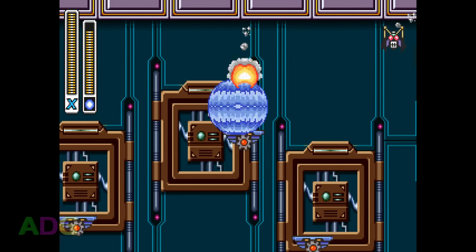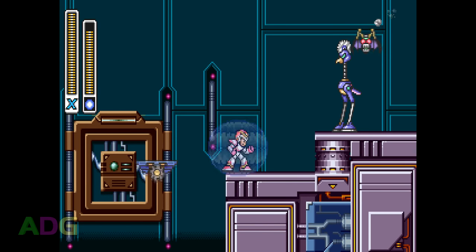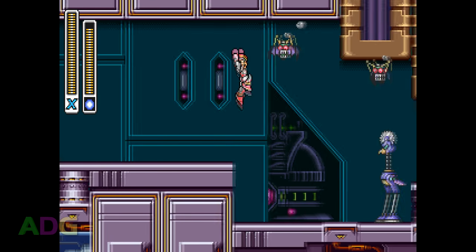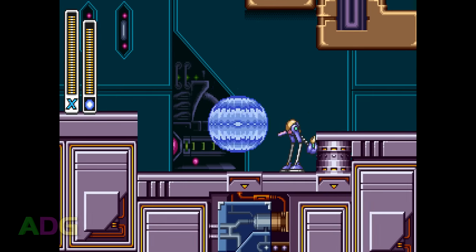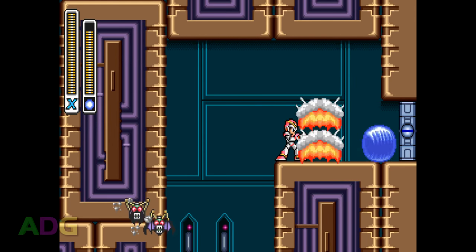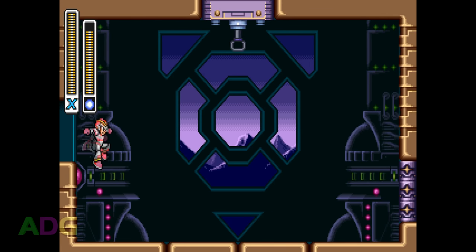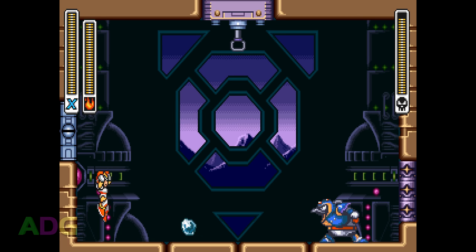Let's get some basic gameplay mechanics out of the way first. Mega Man X plays very much like a traditional Mega Man game where you run around, shoot things, charge your weapon shots, and can acquire the weapons of the bosses you defeat. However, X has a few additional tricks up his armor-plated sleeves. Right from the start of the game, X has a wall kick move which you can use to scale vertical walls, escape from pits before you completely fall, make tricky jumps, or even slowly descend lengthy vertical sections. Wall kicking is also extremely useful for evading attacks in some boss fights.